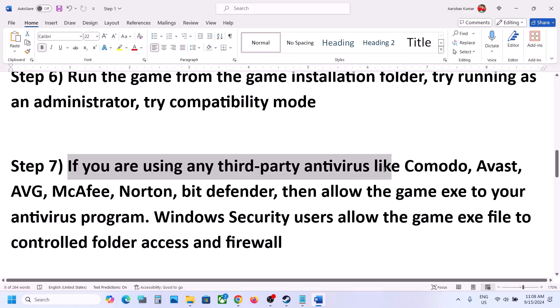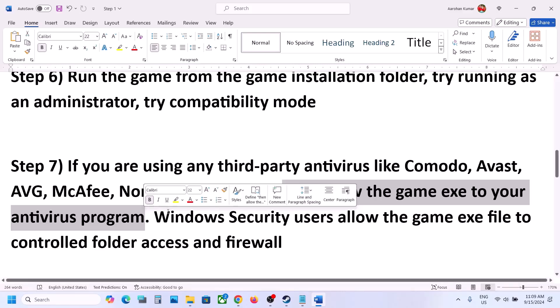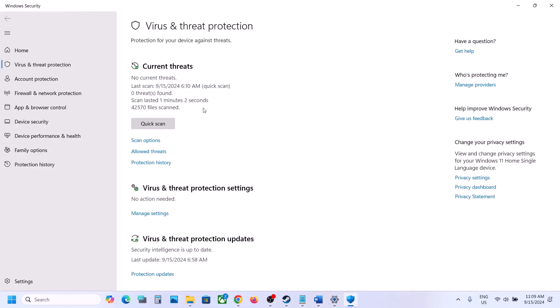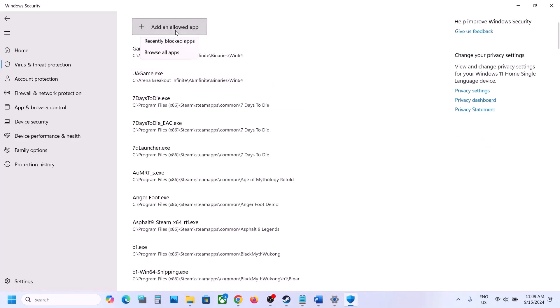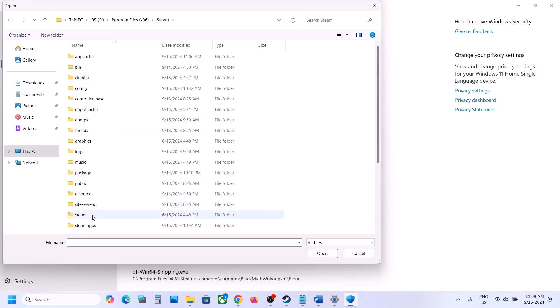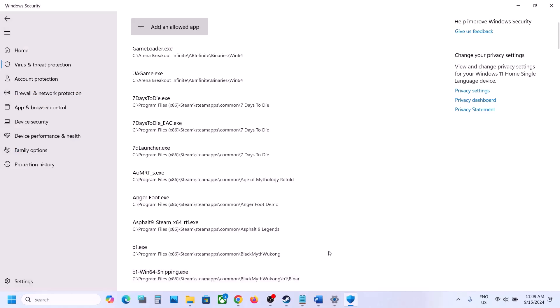If you are using a third-party antivirus, allow the game exe file or the complete game folder in its exception list. If using Windows Security, go to Windows Settings, Privacy and Security, then Windows Security, click Virus and Threat Protection, scroll down to manage ransomware protection, click allow an app through controlled folder access, click yes, then add an allowed app, browse all apps, navigate to the game installation folder on C drive under Program Files, Steam, SteamApps, Common, open the game folder, select the game exe file, and click open. Then launch the game.